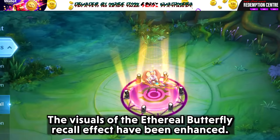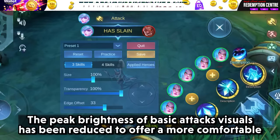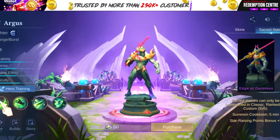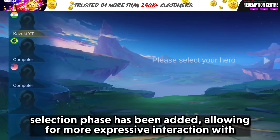The visuals of the ethereal butterfly recoil effect have been enhanced, making it more visually appealing. The peak brightness of basic attack visuals has been reduced to offer a more comfortable viewing experience during gameplay. Argus Sacred Statue: Edges of Darkness will be available for exchange using Twilight Coins starting from May 1st. The feature of sending animated emotes in the lobby and during the hero selection phase has also been added, allowing for more expressive interaction with teammates before the match begins.